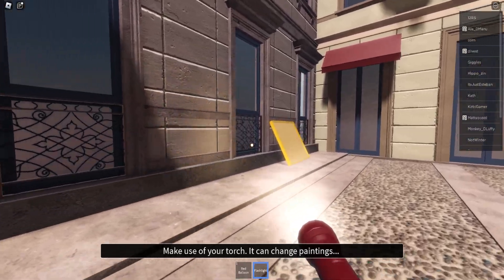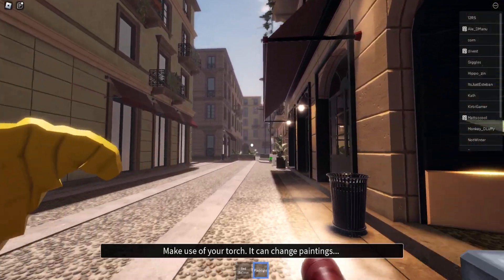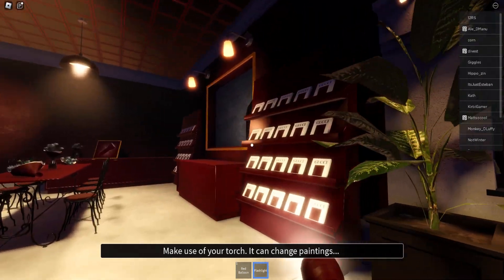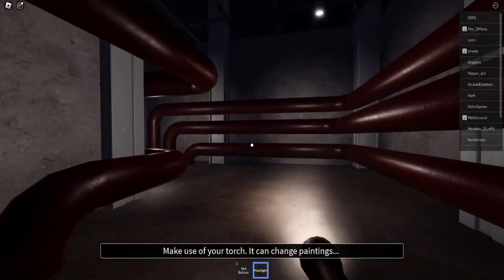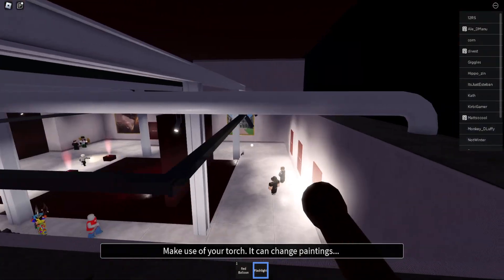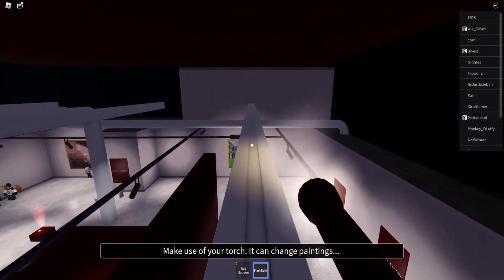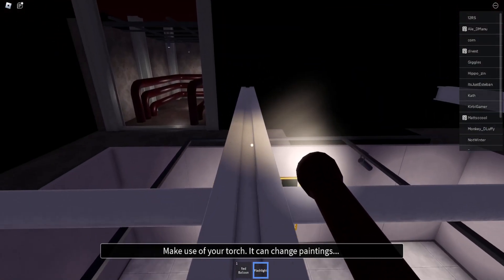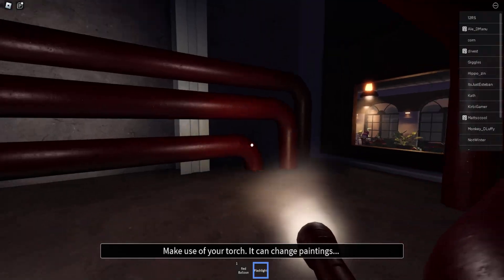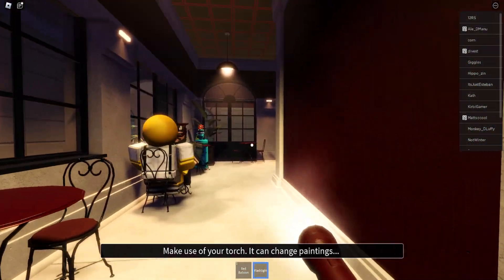Lastly, there will be a painting over here — go ahead and pick it up, walk back holding it, and put it down over here. Once you put it down, do this little parkour and jump on this white pipe. The gem should be floating over there — pick it up and head back the same way, then put the gem in.